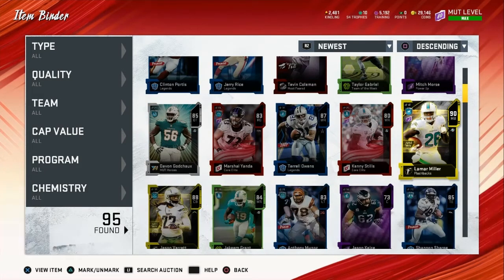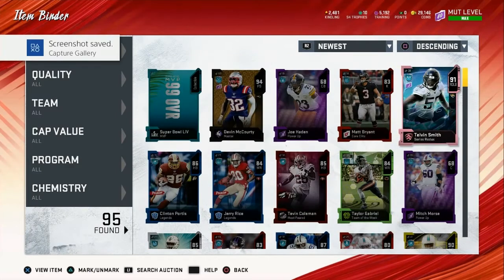So we had 85 Shannon Sharp, 83 Anthony Munoz, 84 Jakeem Grant, 88 Jason Verrett, 90 Lamar Miller, 87 Terrell Owens, 85 David Godchaux. The last few packs were bangers — Tevin Coleman and Jerry Rice weren't great, but then you get Telvin Smith who's good, and that Devon McCourty who is by far the best pull I've had this year. I'll do the math at the end to see how much training and coins I got.